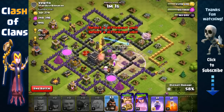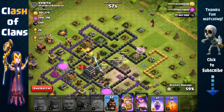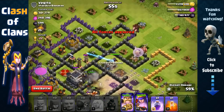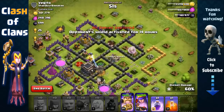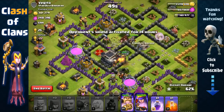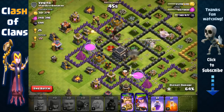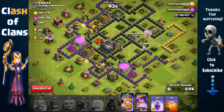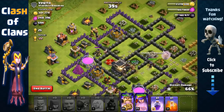The queen is at the core. Let's send out those three Hog Riders from two o'clock to go after that Tesla and the defenses surrounding the core. We have the King taking out the Town Hall, so that's just perfect right there. The Hog Riders are targeting the mortar.